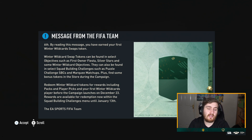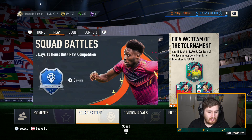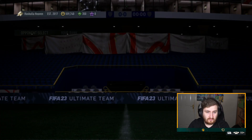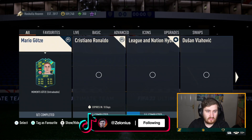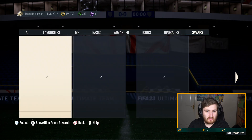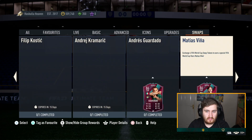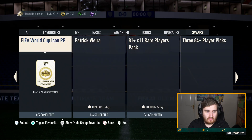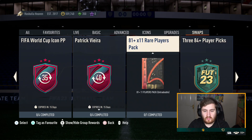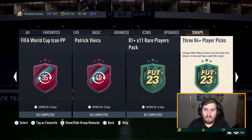Let's get into this video — I'll talk about which rewards I think are the best and how I'd go about it. So looking at the options: three tokens gets you an 81-rated or higher player, five tokens gets you three player picks rated 84 or higher. Rewards are available for redemption now until the 13th of January in the SBC menu.